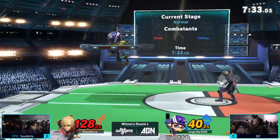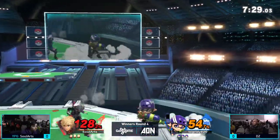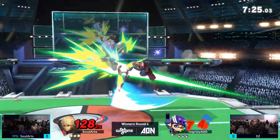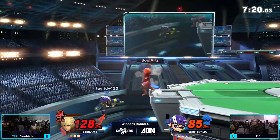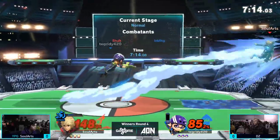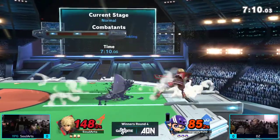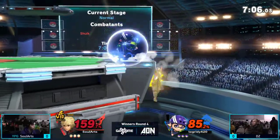DZ is doing a pretty good job of getting in right now. Inkling is very good at being able to move around — definitely top five in terms of movement and creating options out of that movement. Inkling is definitely a very quick character, a character that can create a lot of different situations just from that movement.